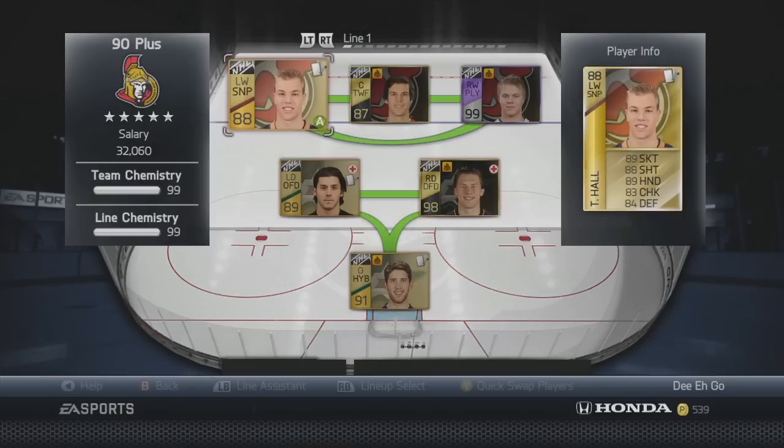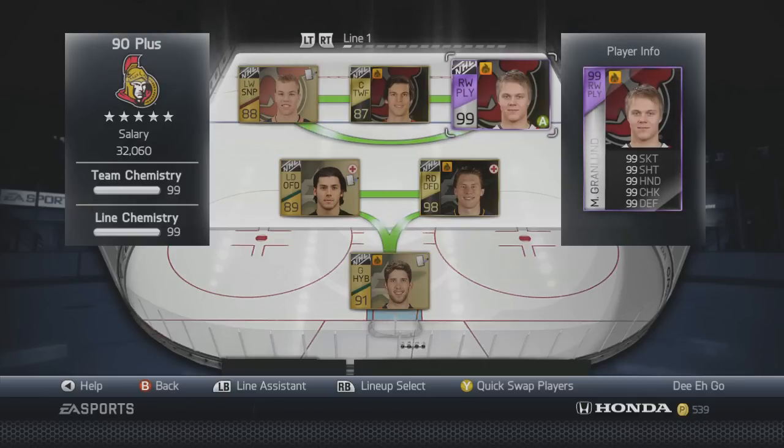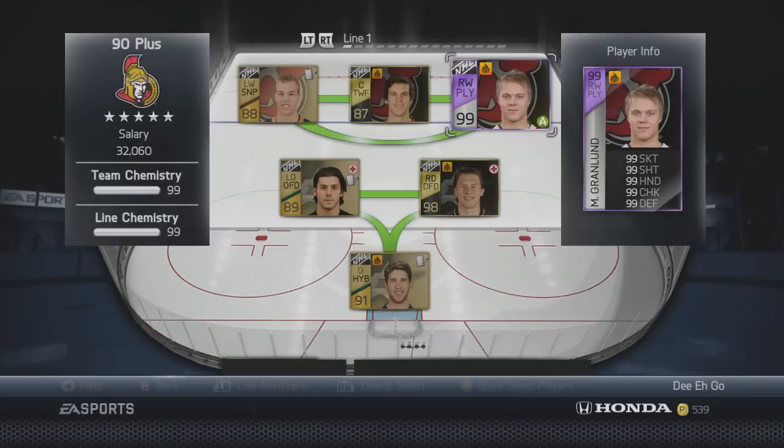We have Taylor Hall — first line, left wing, 99 chem, beauty. In the middle, we have Team of the Week Antoine Vermette. This is a player I really want to try because I like his regular card, his faceoffs are actually pretty good, and I can't afford like a Taze or something. He's been playing pretty solid. I got a suggestion on Twitter to pick up Player of the Game Granlin, and he is very, very fast — I've been enjoying him quite a bit.